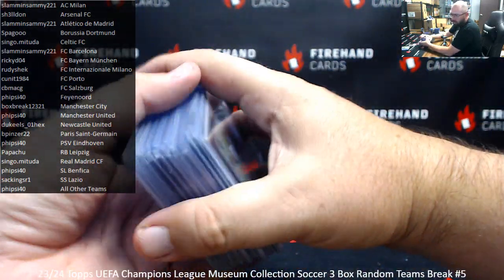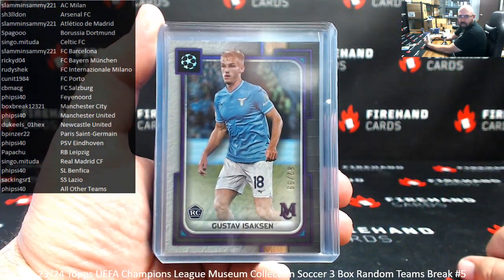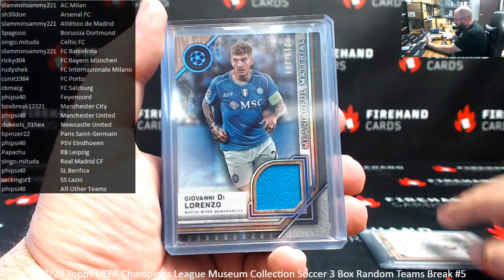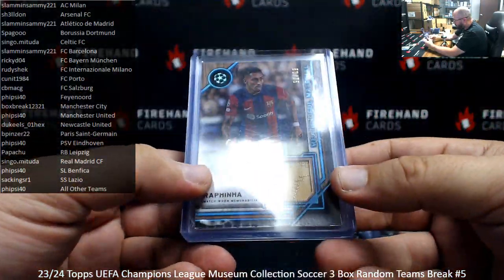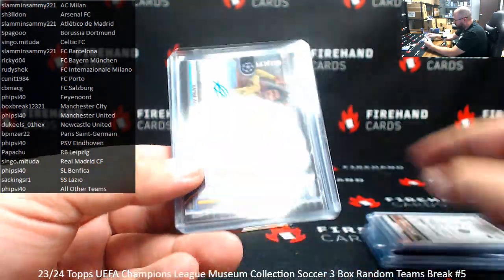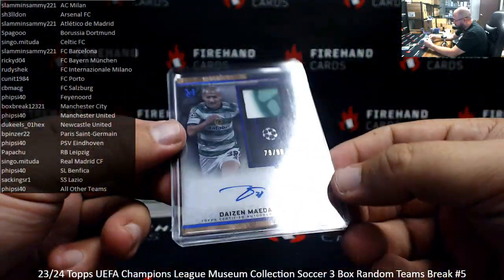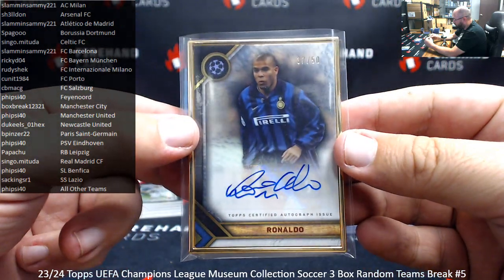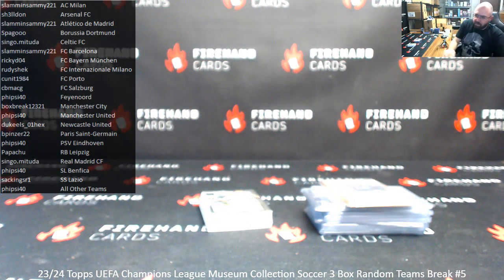Alright guys, here's your recap. Thank you everybody for jumping in on this one. 23-24 Tops UEFA Museum Collection Soccer. Numbered 299: Gustav Isaksen. To 75: Marcus Rashford. And Malambo. Meaningful Materials numbered 299: Giovanni Di Lorenzo. Momentous Material to 150: Erling Haaland. Meaningful Materials blue to 75: Rapina. Archival autograph to 99: Fairman Lopez. And to 25: Gonzalo Ramos. Momentous Material jersey auto to 199: Kareem Adeyemi and Julian Brandt. Match award memorabilia purple to 99: Dyson Maeda. And we found a frame auto numbered to 50 for Inter Milan — Ronaldo, number 37 of 50. That'll be the break — thank you for joining in, thank you for your support of Firehand Cards, and congrats to our lucky hitters. Until the next one.